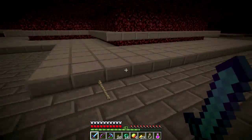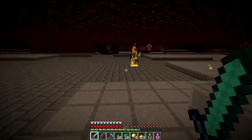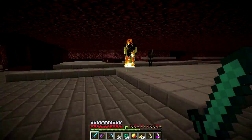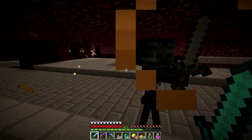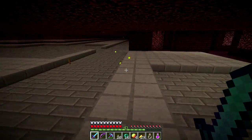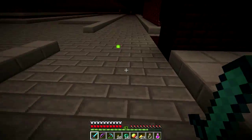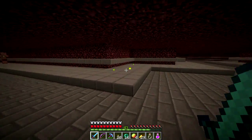This is the nether fortress wither skeleton farm. It works actually reasonably well — we get enough wither skeleton spawns. The biggest danger is whacking one of the piglins accidentally, but that's why I grabbed a strength potion.